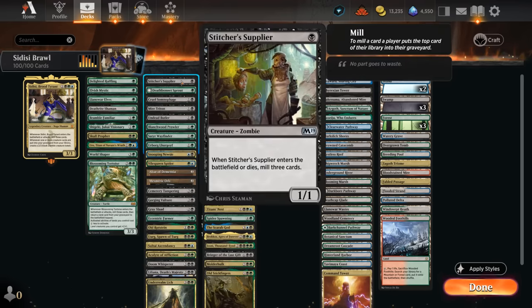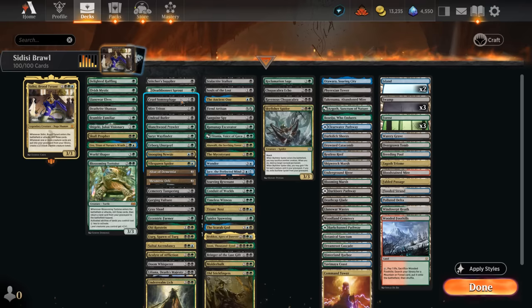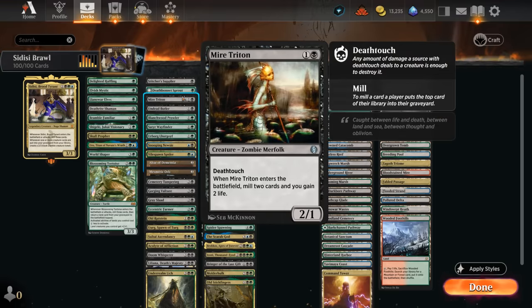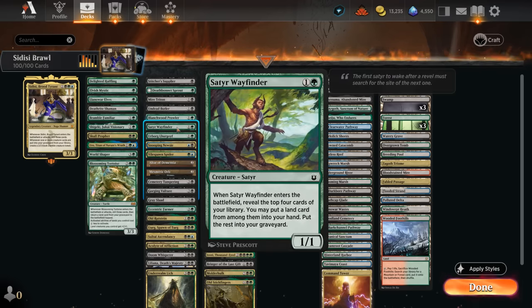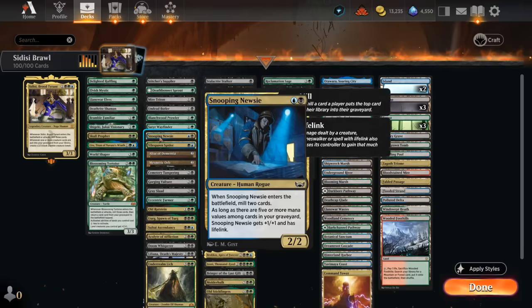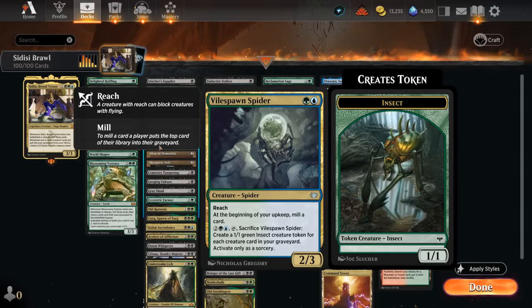For self-mill effects: Stitcher Supplier mills three when it enters and when it dies. The Sprout mills one card each turn until it transforms into the Hulk, which can leverage a full graveyard. Somnophage can mill four with its adventure and also grows with the number of creatures in both graveyards. Mire Triton mills two and is a 2/1 with deathtouch. The Butler mills three and can get creatures back from our graveyard when it dies. The Prowler and Satyr Wayfinder mill three while finding a land. Lurgoyf can mill with a kicker ability and scales as a payoff. All these incremental mill effects are nice once Sidisi is in play — each mill that hits a creature generates a zombie.